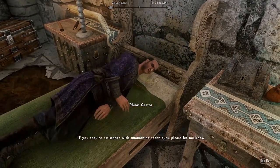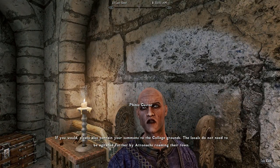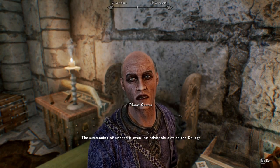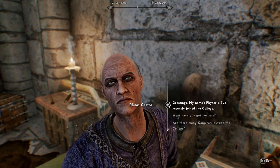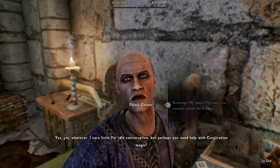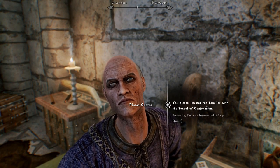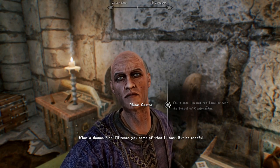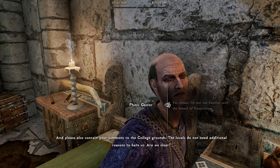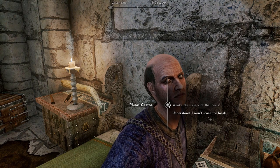Hey, if you require assistance with summoning techniques, please let me know. Also please contain your summons to the college grounds — the locals don't need to be agitated by Atronachs roaming their town, and summoning undead outside the college is even less advisable. I'm not too familiar with the school of conjuration, honestly. Fine, I'll teach you some of what I know — but be careful and contain your summons to the college grounds. Are we clear? Understood, I won't scare the locals.